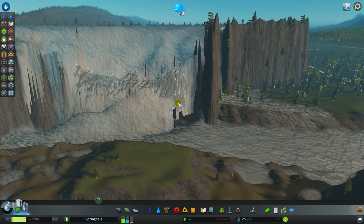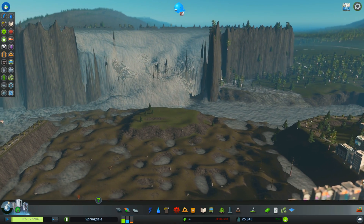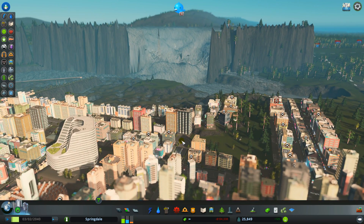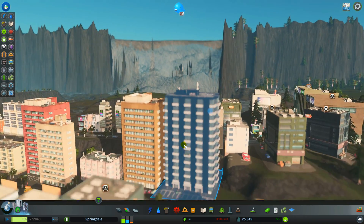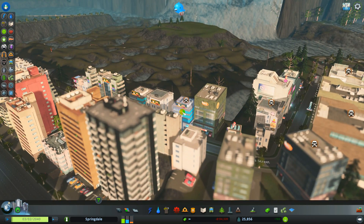Well, look at that — that's a wall of water! If you compare it to the rest of the city, that must be a wall of water at least 50 to 70 meters high.